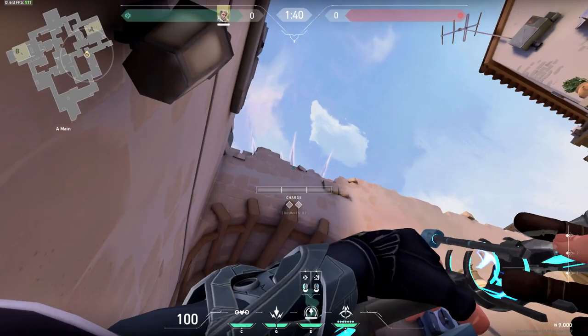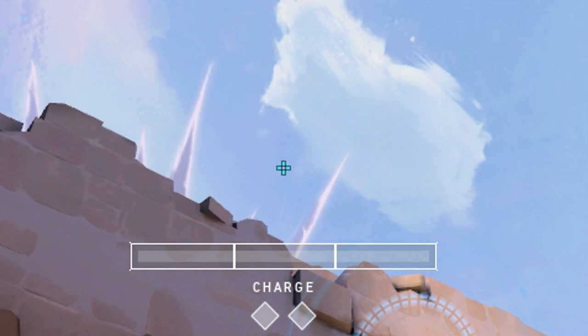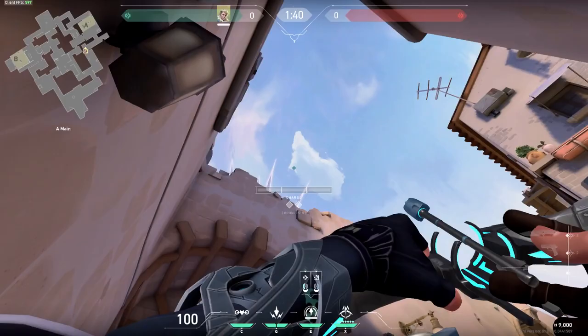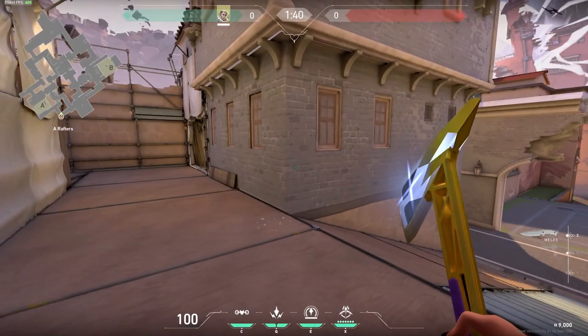If they're trying to defuse the bomb, pull out your shock dart and come into this corner. You're going to notice this cloud in the sky has a curve point — aim in the middle of the curve. Once you have it lined up, shoot with zero power. It's going to curve over this roof, and I'll show you with a recon where the shock dart lands right on top of where they're trying to defuse.